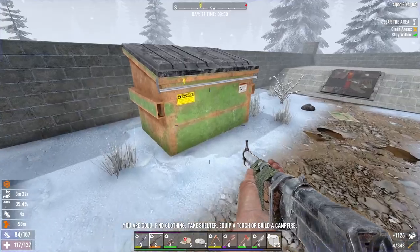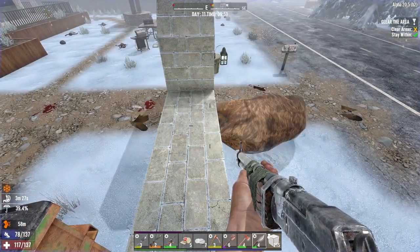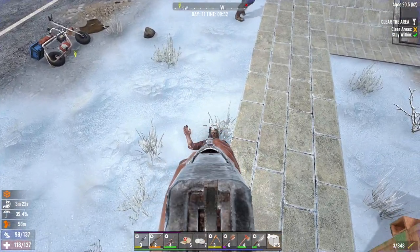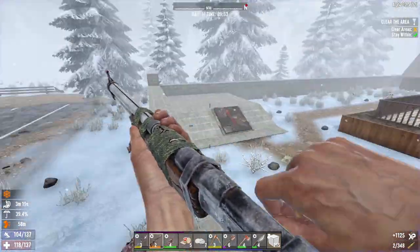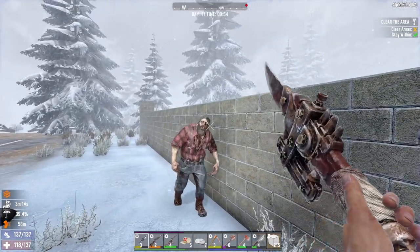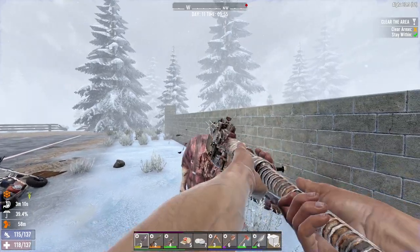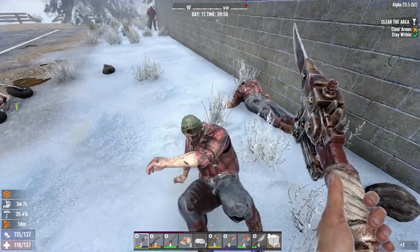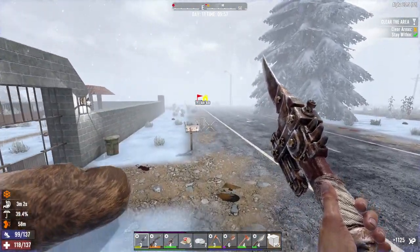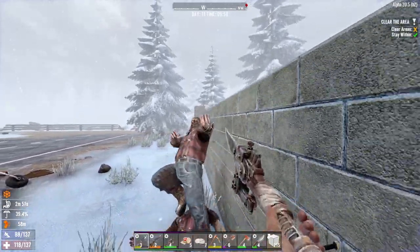Damn, four shots with this thing — holy moly, that was legit! I must have got lucky with a headshot because there's no way otherwise. There's another animal over there by the way. Damn, right in the head! Oh my god, another one of these. There's definitely something down there — I saw it before I jumped down off the wall.